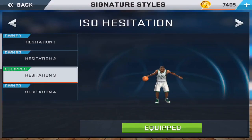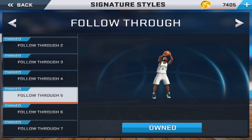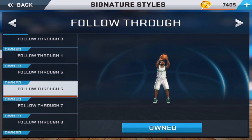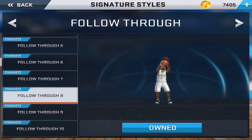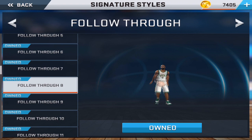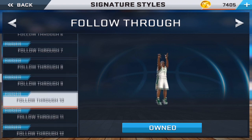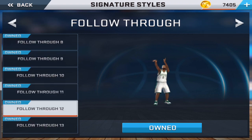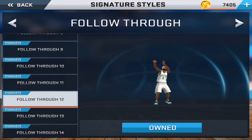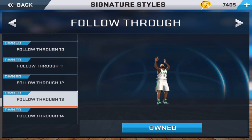I'm going with hesitation 3 because I really like how it looks. Now this is something new they brought — follow-through. This is interesting. They've given you the ability to fully customize your jump shot to suit however you like. There are so many follow-throughs and they all look really nice. You might pick a certain release or jump shot, but the follow-through might change it totally.